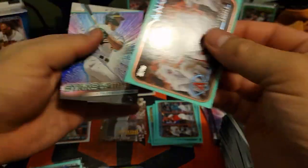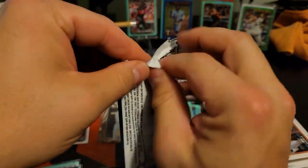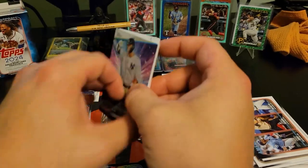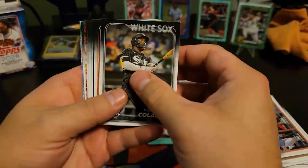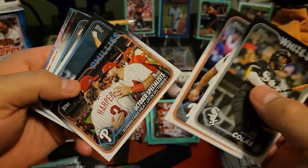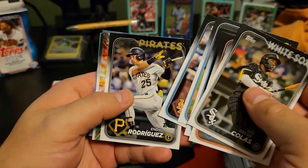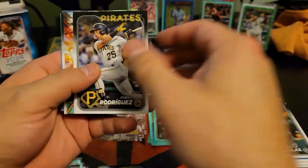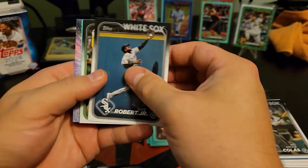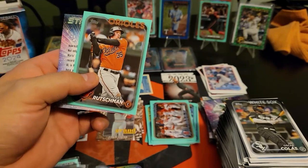Angels team card. Last pack, guys - last pack magic. Nope - we got a home run card. Indy Rodriguez - take that one. Fernando Tatis. And then Adley Rutschman - too bad that wasn't last year.